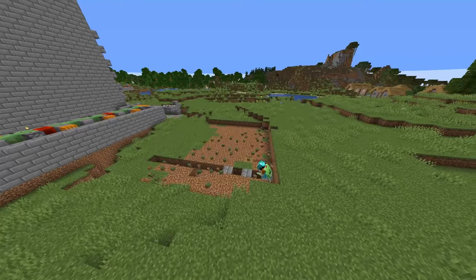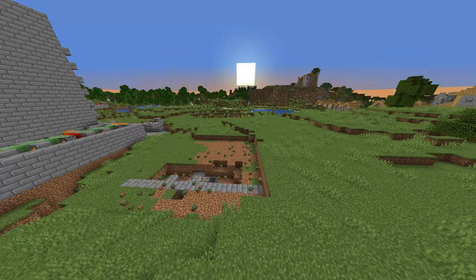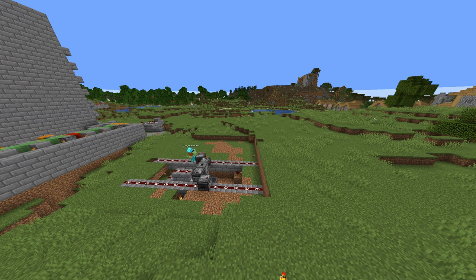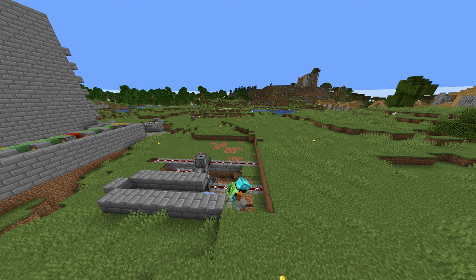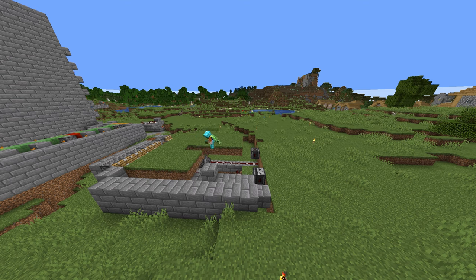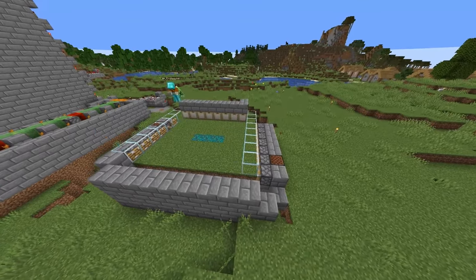This little fungus farm is my own design — I guess it's nothing special, it's very similar to other designs out there. It's fairly fast; it produces over 9000 fungi per hour, depending on which nylium you put in the middle — either the crimson or the warped variant. I integrated a crafter so you can also feed it with bone blocks or bones, so you don't have to craft anything manually from our universal mob farm.